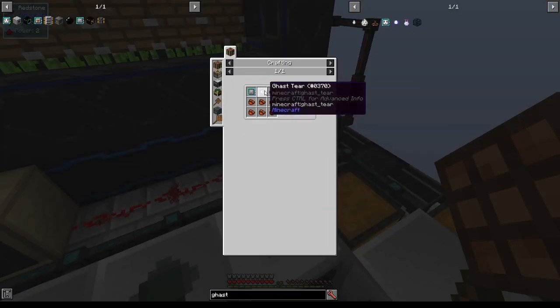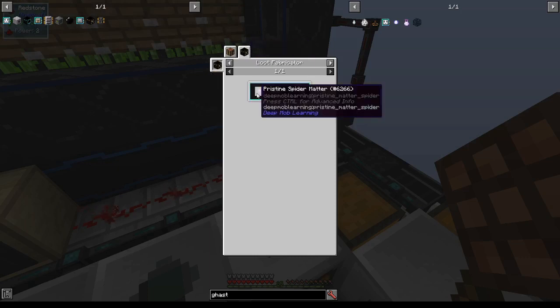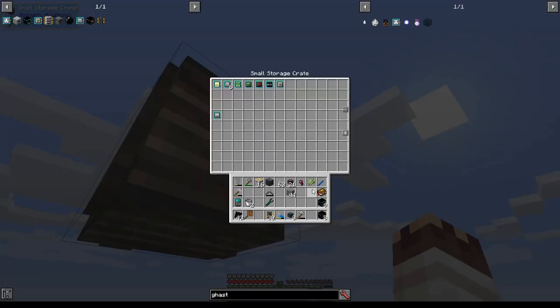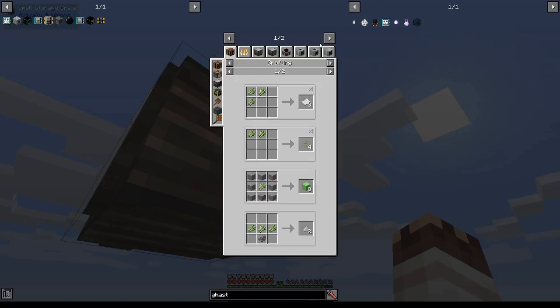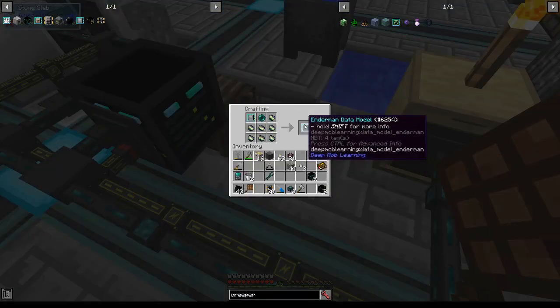To get a gas model, which will give us silver, I need a gas tier, which takes spider eyes and sugars. To get the spider eye, I used a loot fabricator with pristine spider matter. You cannot simply craft sugar cane into sugar — you have to pulverize it. Creeper data model. And one more Enderman data model in order to handle all the data models I'd like to be running.